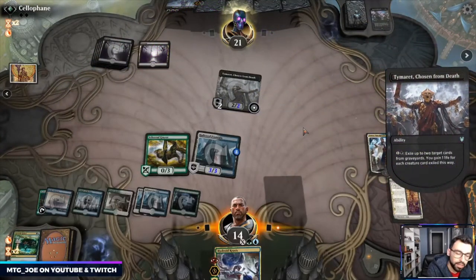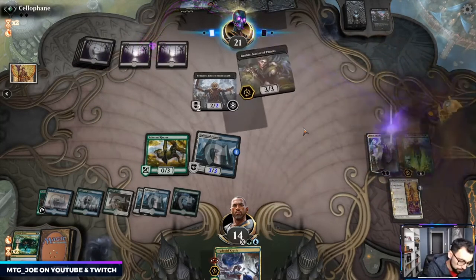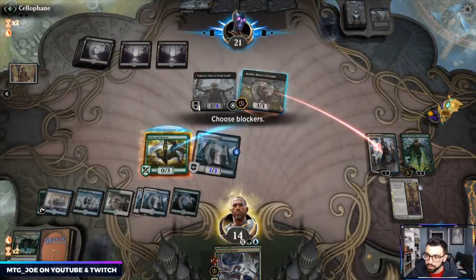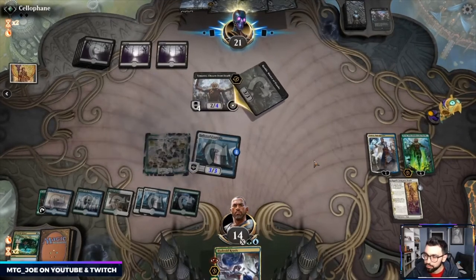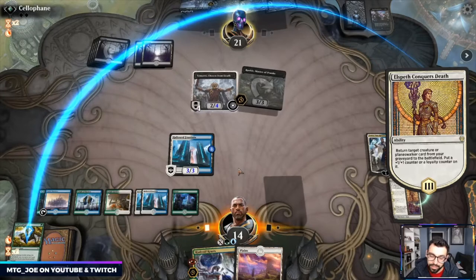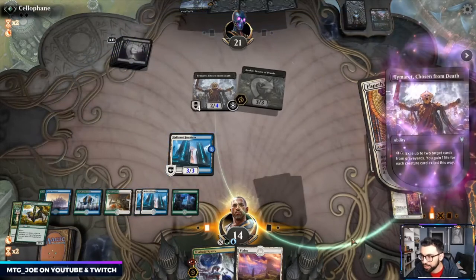Main deck Tyrant — a little bit of a problem. They go after Tef, not Nissa — I guess just get it off the battlefield. That's value. Okay, so they spend all their mana.